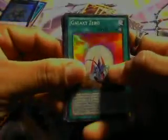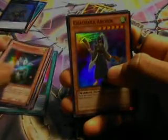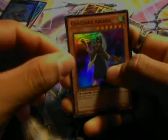For the supers we have: Galaxy Zero, Zubaba Buster, Triple Star Tryon, Photon Satellite, Chachaka Archer, Number 56 Gold Rat — yes, Numbers Collection for the win — and Dododo Warrior. Those are the supers.